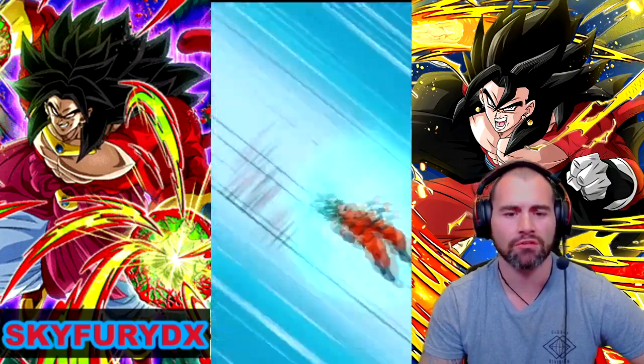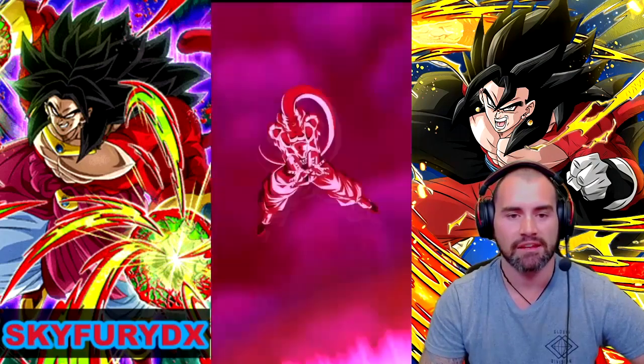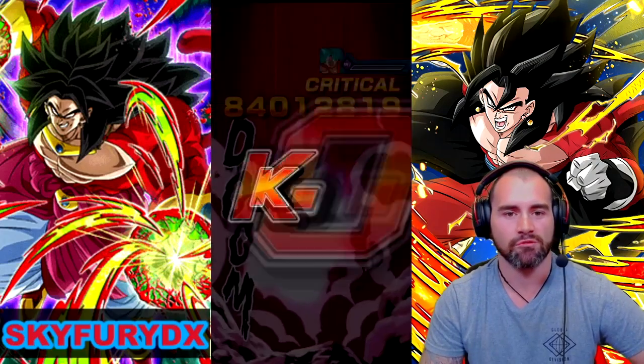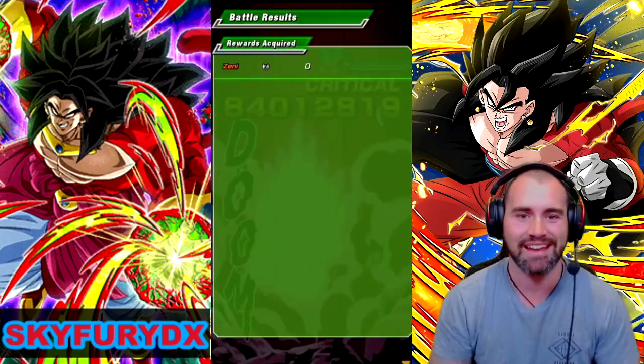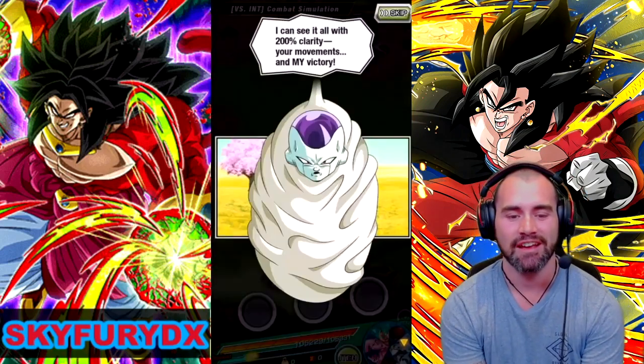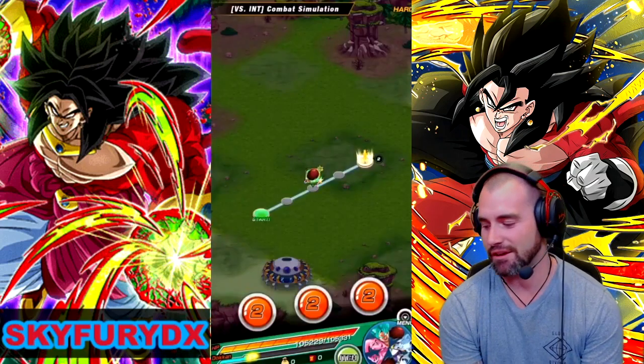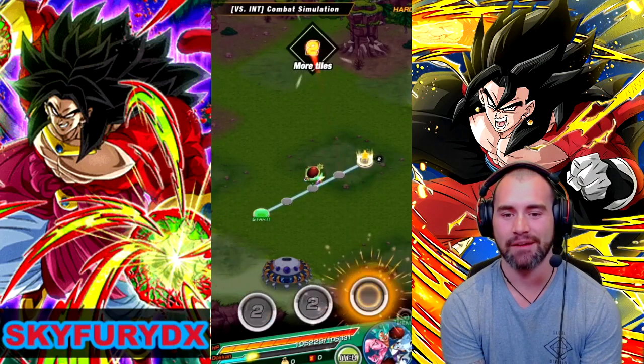We've got Cooler attacking on the next rotation as well. So if anything happens and we don't manage to take him out, Cooler sure will. Well, that's it — very, very easy. Just like that, we managed to get the event done with just the one turn.